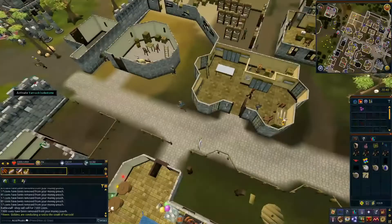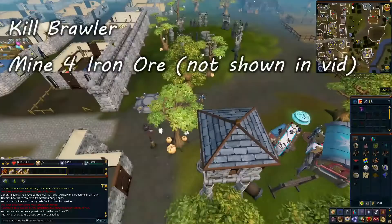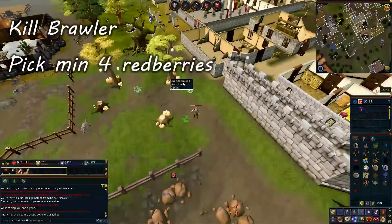Head south out of Varrock and unlock the Lodestone. From the Lodestone, go west until you reach the Varrock mine. Begin by mining one of the copper ores which will spawn a living rock brawler — kill the brawler and pick up the ore it drops. While you're here, mine 4 iron ore as well. Head east past the Lodestone towards the Varrock south-east mine. Mine one of the copper rocks at the south-east mine which will spawn a brawler again — kill it and pick up the ore it drops. Pick at least 4 red berries from the red berry bush next to the mine.